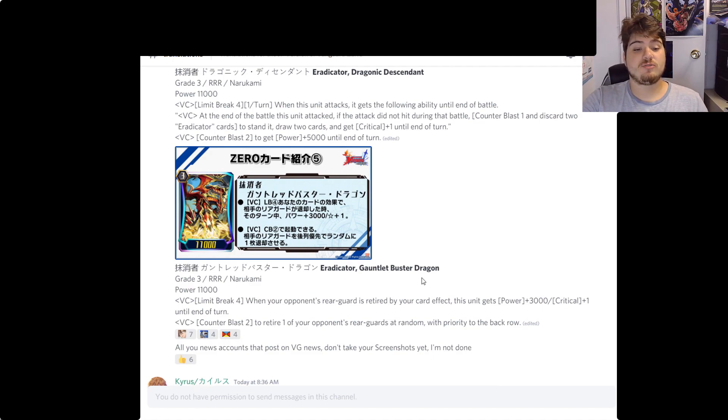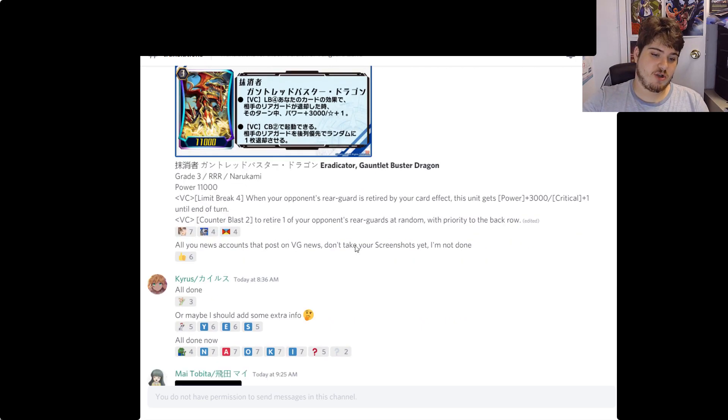Eradicator Gauntlet Buster Dragon — limit break four: when your opponent's rearguard is retired by effect, this unit gets plus three thousand and a crit until end of turn, so you can go to base 14. Counter blast two to retire your opponent's rearguard at random with priority to the back row. That's fantastic for getting rid of grade ones.